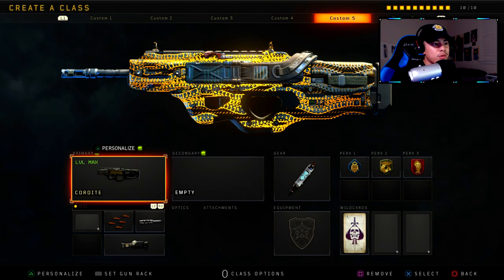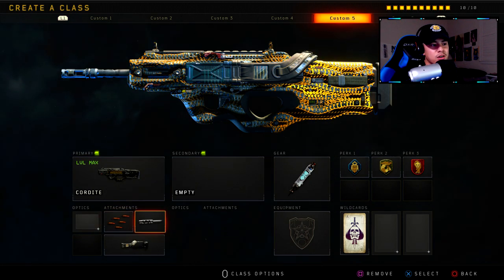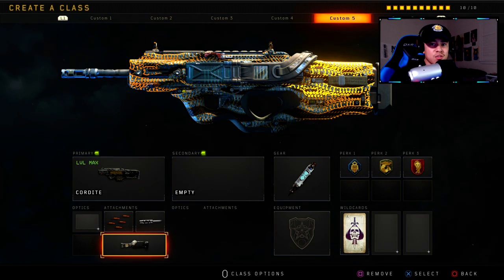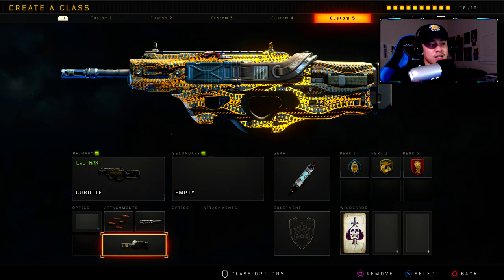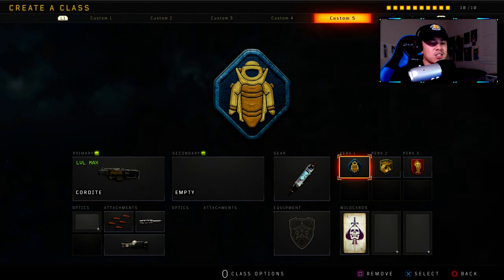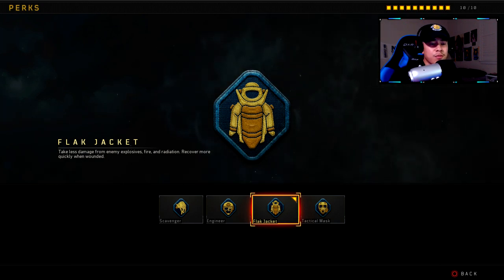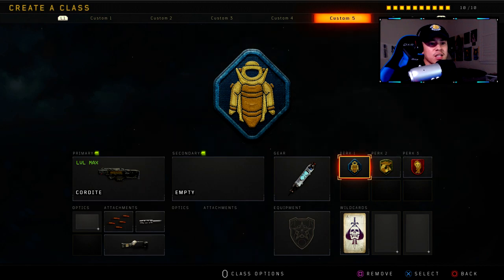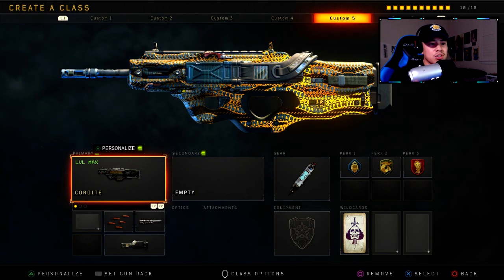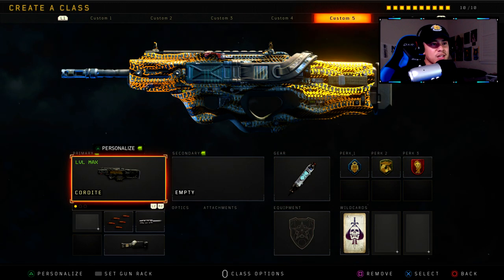Class setup number four is the Cordite — one of my favorites. Attachments: Rapid Fire, Long Barrel, and the Belt Feed Operator Mod. This is helpful when rushing against multiple enemies — you don't need to worry about reloading, just focus on dropping enemies. For gear: Stim Shot so we recover faster. Perk 1 is Flak Jacket — helps you survive mesh mines and other explosives, and recover quickly from fire and radiation damage. Perk 2 is Gung-Ho and Perk 3 is Dead Silence.